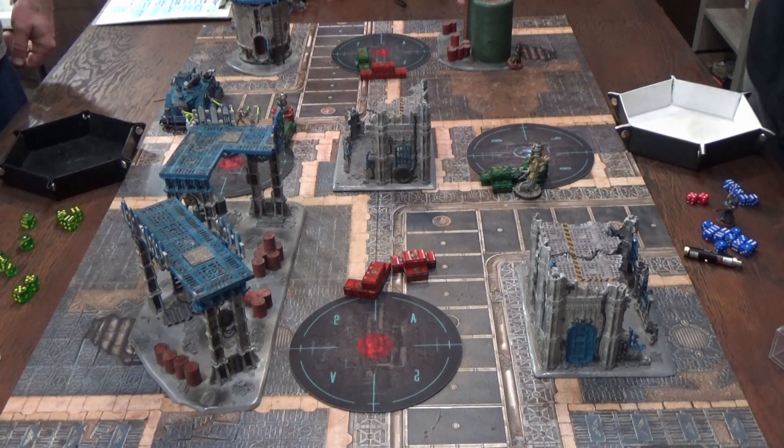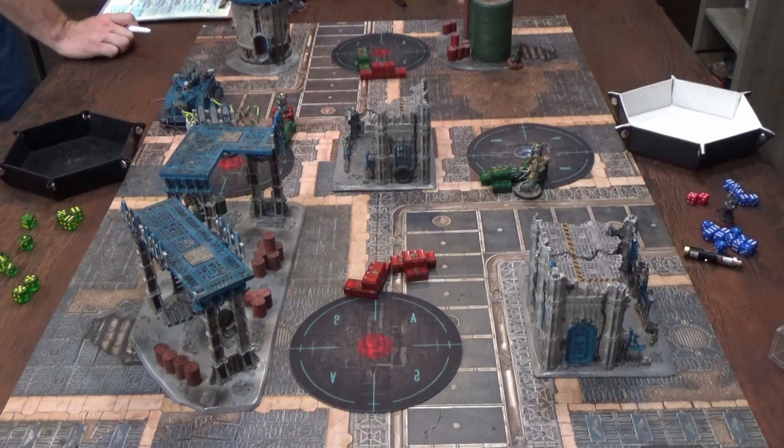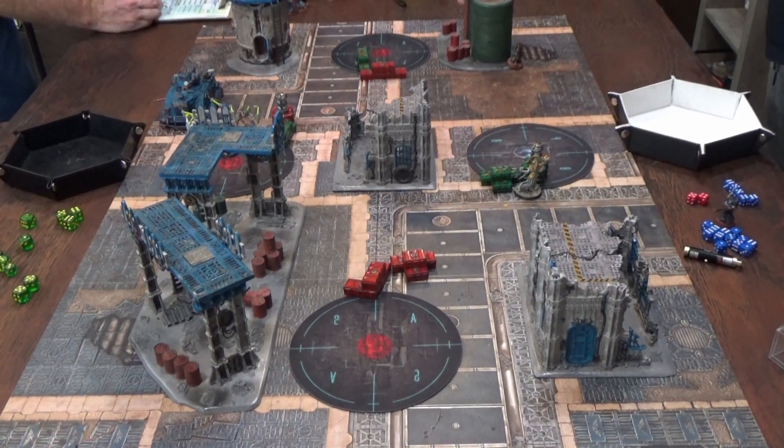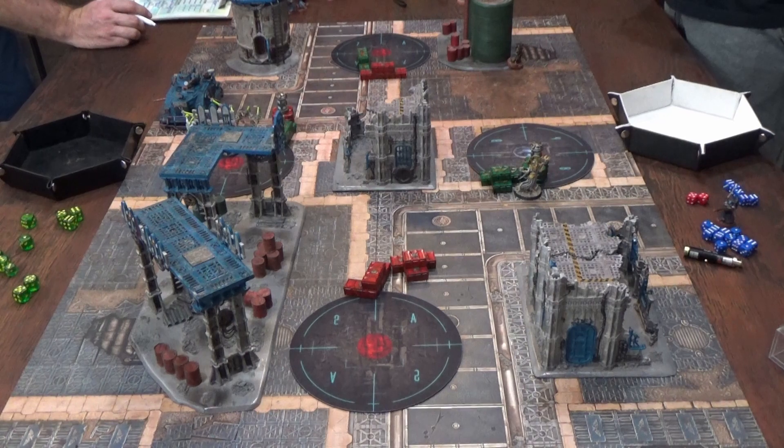Tank fights back with a six-up to hit — one six rolled. Strength six vs. toughness seven, needing fives — one wound, normal save. One Necron model is killed. He does not reanimate. End of turn scoring: two more Purge the Vermin, five primary points, and three more Domination — a healthy score for the Necrons.